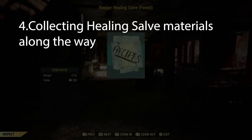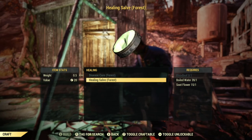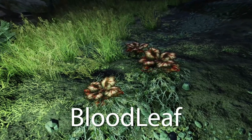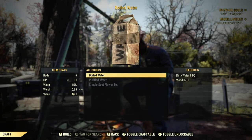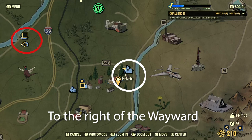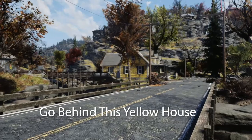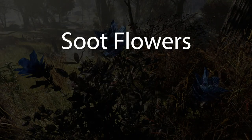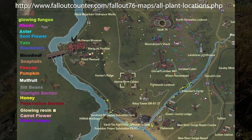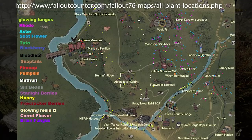Now let's talk about the materials you need. Remember to keep the flowers because you'll need materials like blood leaf — it's all around the Wayward on the riverbank, so make sure you pick that up. Boil water with the wood and dirty water. To the right of Wayward, there's a place to pick up more wood besides the mill. You can also farm more wood by going to different servers. The soot flowers are all over here as you can see on the map — courtesy of FalloutCounter.com. Go check them out to find the flower locations.